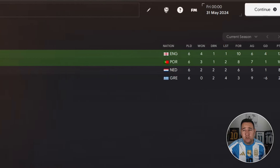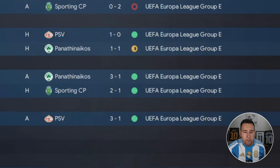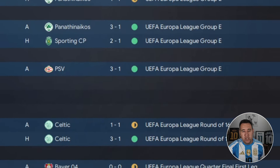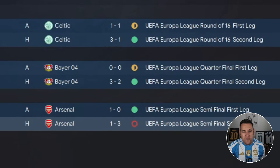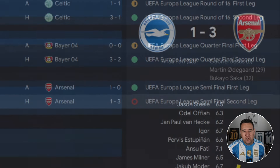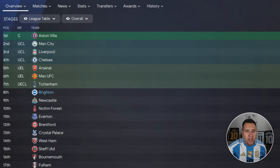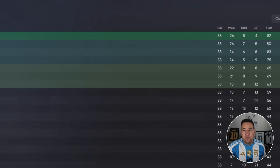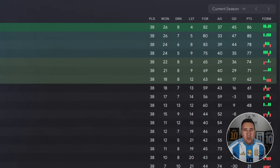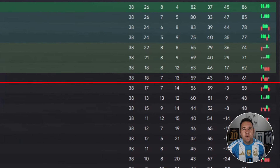In the Europa League group stage we won four, drew one, lost one, finishing with 13 points. In the knockouts we beat Celtic and Bayer Leverkusen, the current German champions, then faced Arsenal — we won 1-0 at the Emirates but lost 3-1 away, going out 3-2 on aggregate. In the league it's a good eighth-place finish — won 18, drew seven, lost 13, scored 59 goals, conceded 43, goal difference of 16, 61 points.